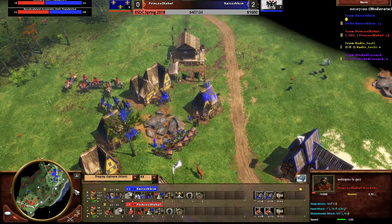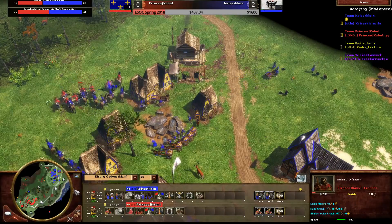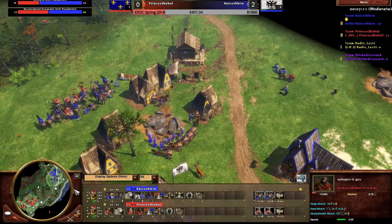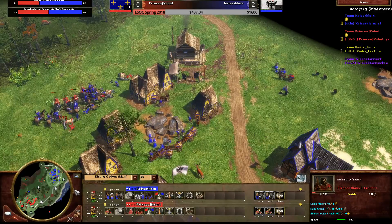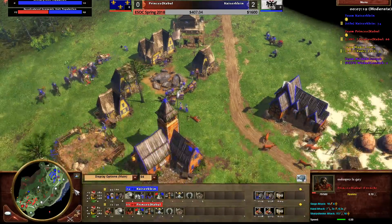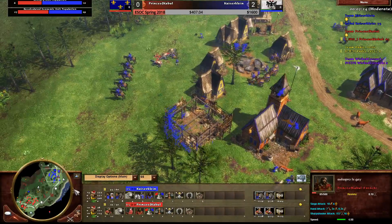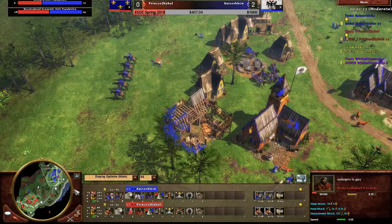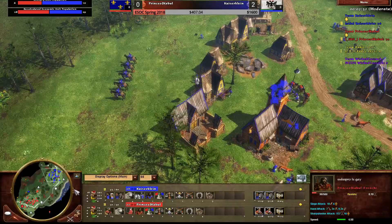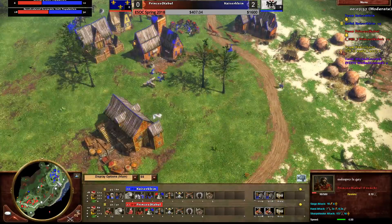Prince actually has more hussars on the way so he can reverse bait Kaiser. He pulls back the injured hussar. The hussars clean up the fight - Kaiser leaves one Ulan behind but Prince still has the snare. That trade was favorable for Prince. Prince might pick off a villager or two. More Ulans arrive from Kaiser - Prince can't run so he has to take the trade. He'll lose all his hussars but may kill enough Ulans to make it okay. Prince ships 700 wood and drops double barracks - committing to age two, and Kaiser seems to be doing the same.